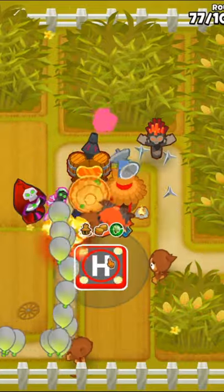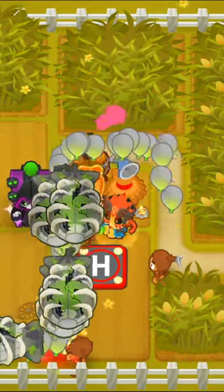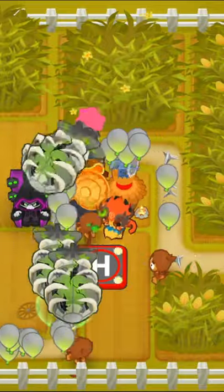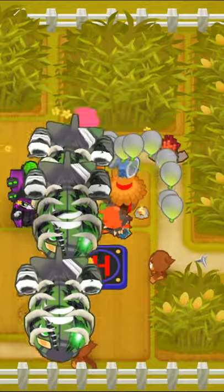After this, we'll place down a wizard and get it to a 025 Prince of Darkness. This guy is super strong right now and is the best way to handle the super ceramics coming our way shortly. Then we'll upgrade the heli pilot into a 502 Apache Prime, which will take care of any MOABclass balloons.